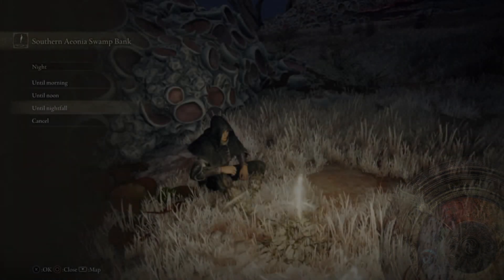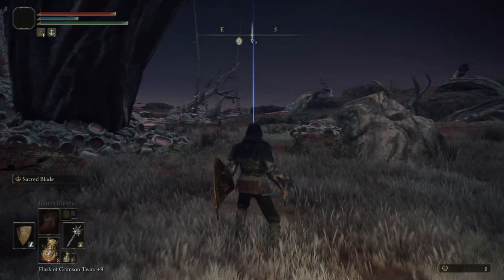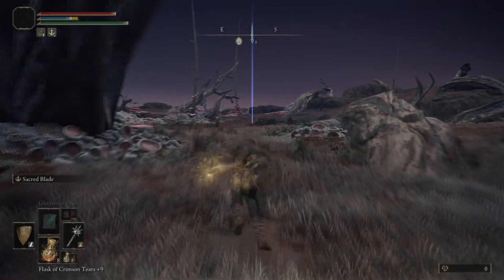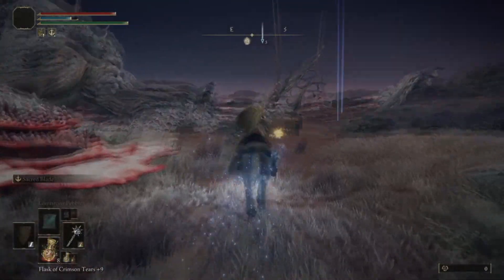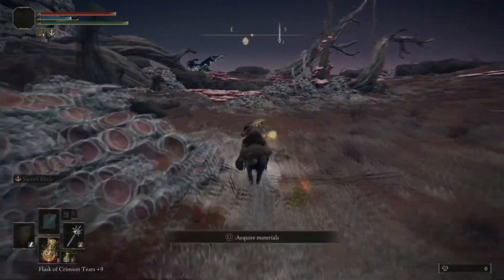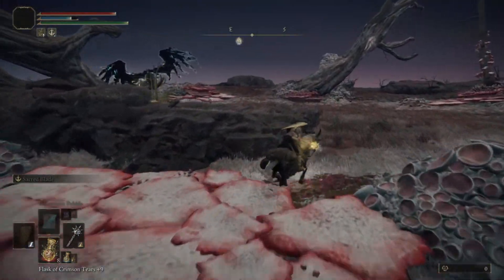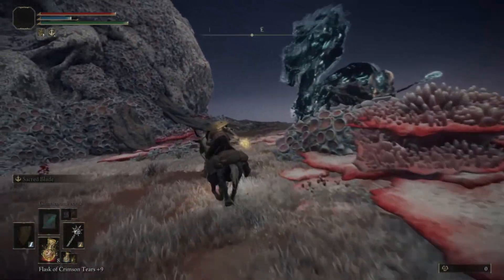I'm using the Ash of War Sacred Blade on my mace or Morningstar. That way I can do more damage. The trick is just to hit him and defeat him before he does his magic attack or pecks you in the head too many times.